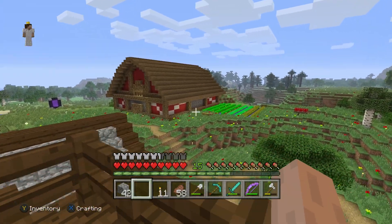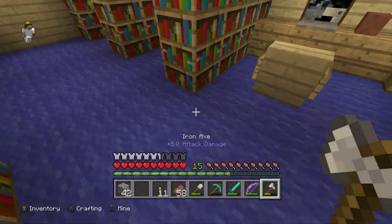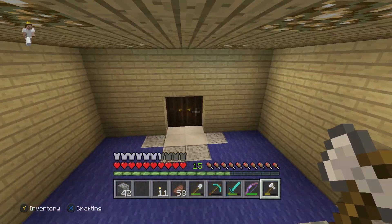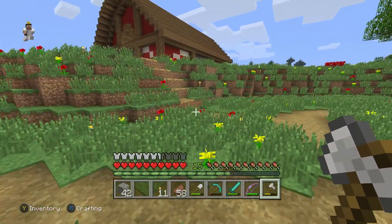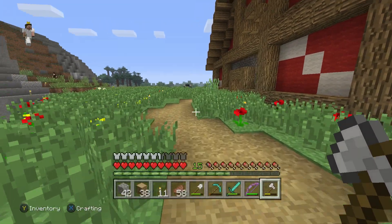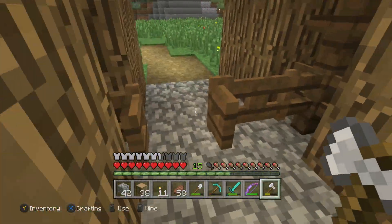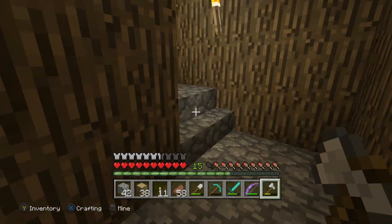In today's episode I think what we should absolutely start out doing is finishing up what we've been working on for the last two episodes and finally just be done with it! I'm so ready to be done with the little tunnel leading down to the wolf room. I have 38 pieces of oak on me right now so we could go ahead and use this, but I believe I'm gonna need a little bit more oak.